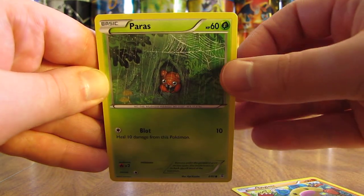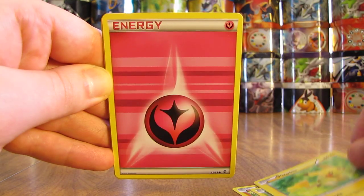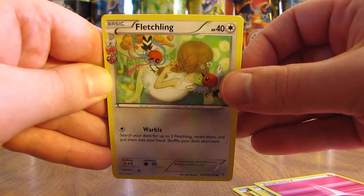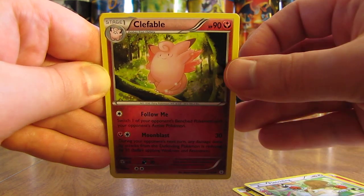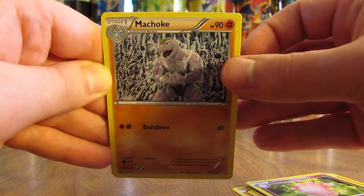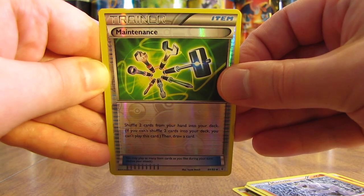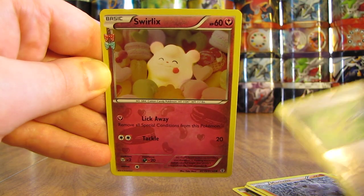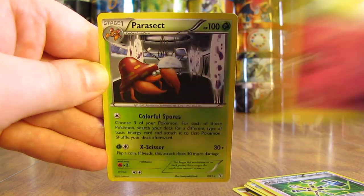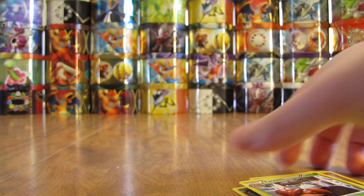Then moving on to a Paras, followed by Pikachu, and a Fairy-type Energy. Fletchling is the first Radiant Collection card. There's a Clefable — I would have thought that was a rare, but it's just an uncommon. Then Machoke. The Reverse Holo in the pack is a Maintenance Trainer, an uncommon Trainer card. The second Radiant Collection card is a Swirlix, also an uncommon. And the final card in this pack is a Parasect non-holo.